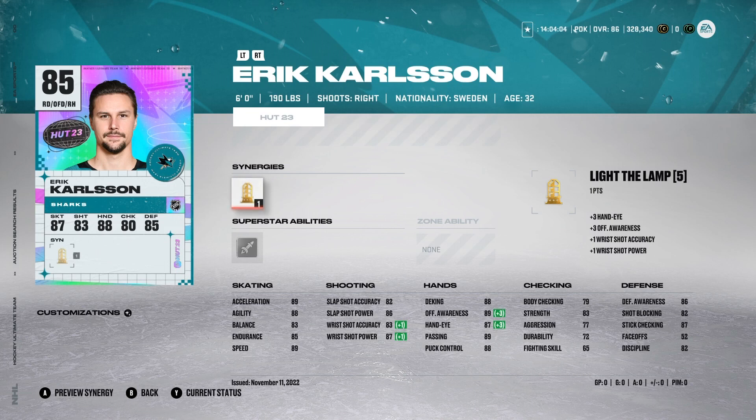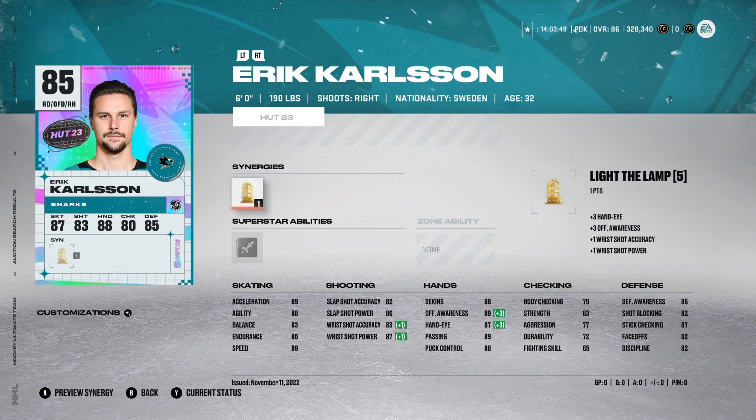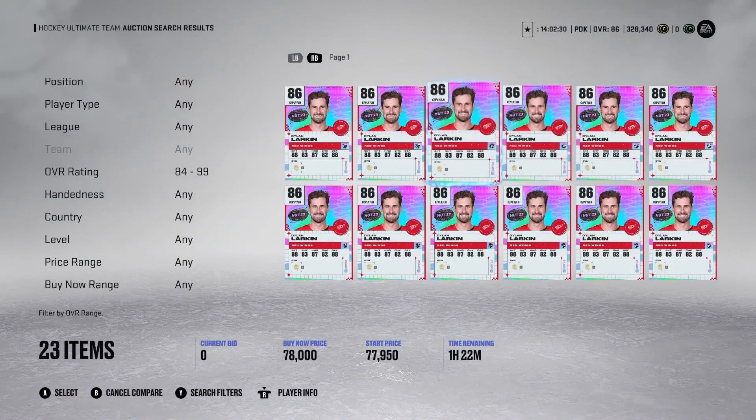Eric Carlson can be your top four defenseman, or honestly your best defenseman on your team. He's an 85 overall but he plays like an 88 because of his speed and shot. He can score nasty goals and he's kind of like a budget version of Cale Makar in the game. Obviously Makar is a lefty and Carlson is a righty, but still — Eric Carlson is always a fire card to use, so give him a shot.